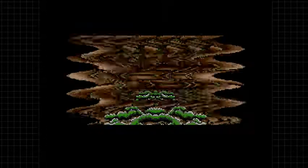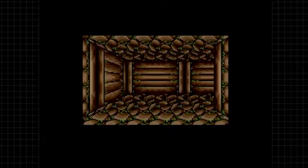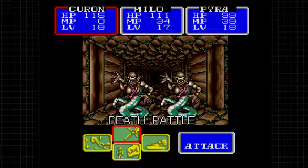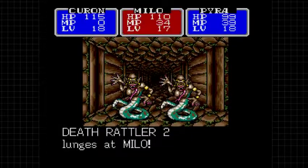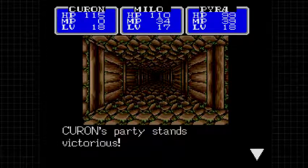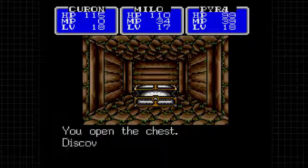We gotta go through more of this goo. Over here is a pool of water - dead end. Death rattler - I believe they can also poison with their physical attacks, but otherwise they just hit really hard. They're pretty tanky apparently - well I thought they did a lot of damage but apparently not. Only 50 experience points each. What's in the box? Deep poison.